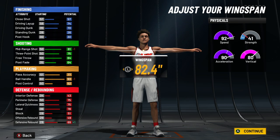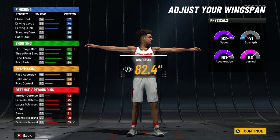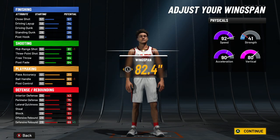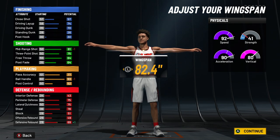With that wingspan you get a 70 driving dunk, which gives you decent dunk packages, 81 mid-range, 75 three-pointer so you'll shoot just fine, and 93 ball handle so you get access to all the dribble moves except the 6'4" and under ones. From what I've heard those are pretty good, but 6'7" dribble moves are just fine. You also get 75 defense and 78 steal.